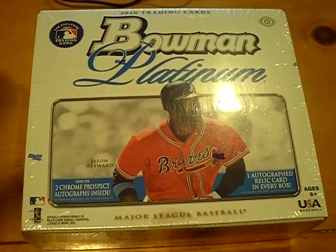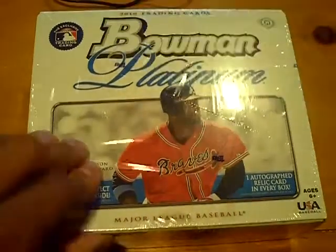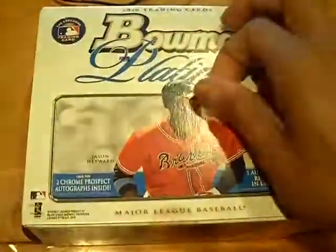Yo YouTube, what up? This is GSN Cards coming back at you once again. We've got Bowman Platinum, and then I got 07 Upper Deck Black.